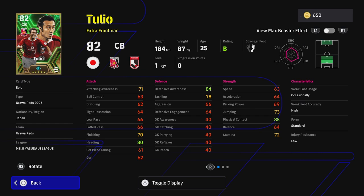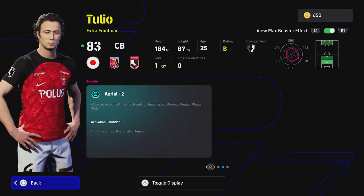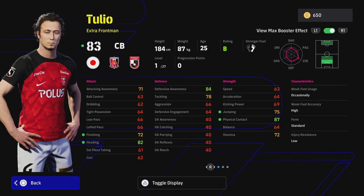I'm going to hide my webcam while we look at the max booster. This guy Tulio is listed as a center back - he's got a face card. His max booster effect is Aerial Plus Two, which is effective at all times and gives an increase to finishing, heading, jumping, and physical contact. Yes, finishing - this guy's got 72 finishing for a center back. The stats and positions lately are crazy but I love it - I'm here for it, like Jerue in goals, McTominay as super sub CF.